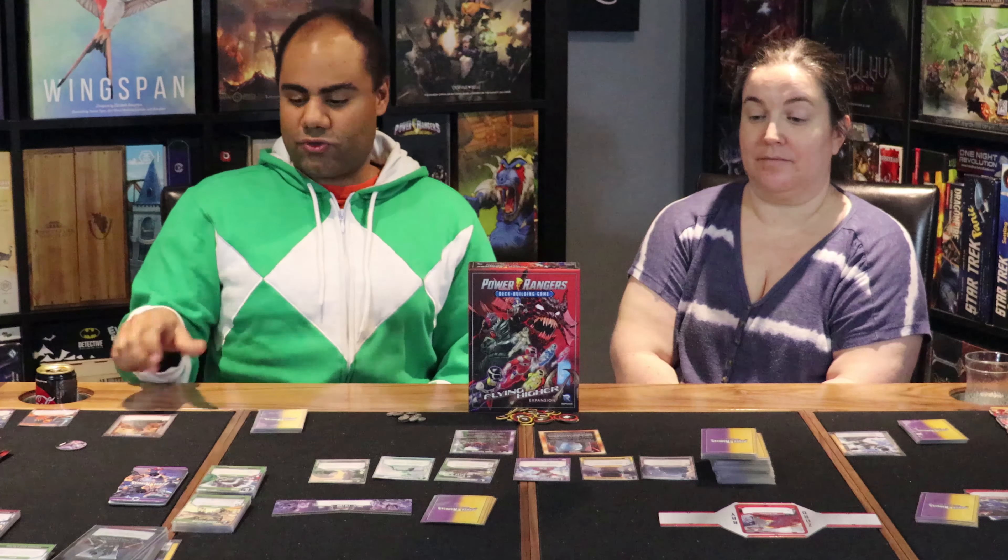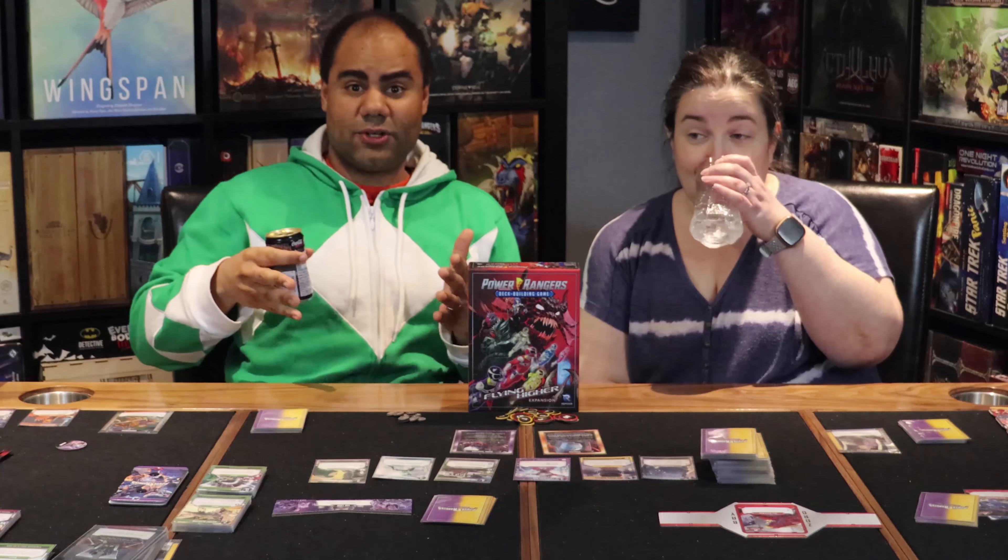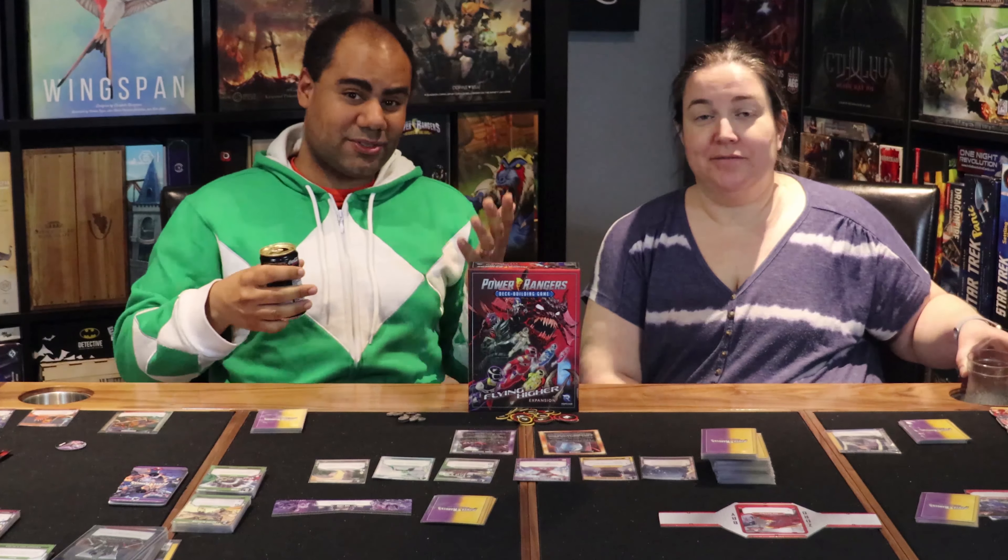All right, so we're now going to grab our drink, grab our best friend and frenemy fellow ranger — depends on who they're playing. Frenemy? Hey, there are some frenemies in this. I mean, if you know the story of In Space — Astronema, Karone with Zane, Andros, his sister — too much IP content for me.